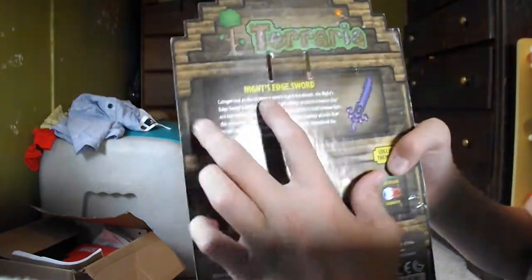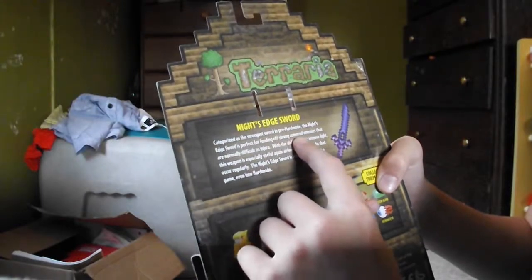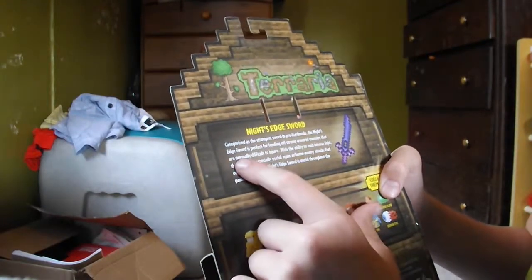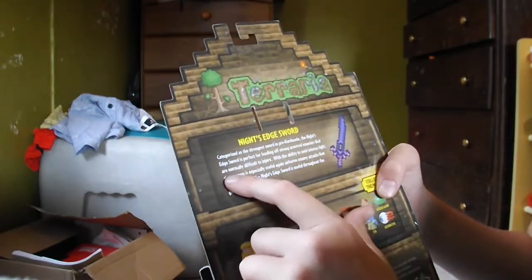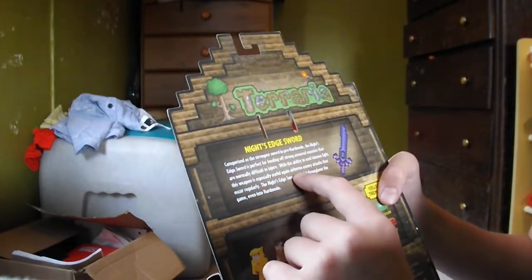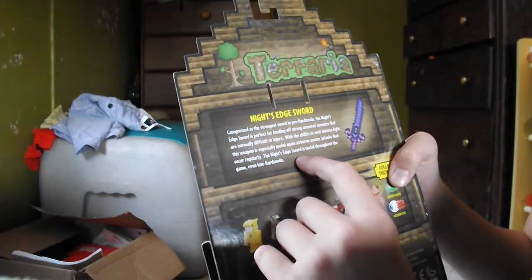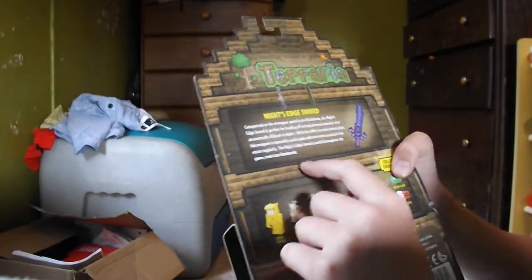And this is the description. It says: Knight's Edge Sword. Categorized as the strongest sword in pre-hard mode. The Knight's Edge Sword is perfect for fending off strong armored enemies that are normally difficult to injure. With the ability to emit intense light, this weapon is especially useful against airborne enemy attacks that occur regularly. The Knight's Edge Sword is useful throughout the game, even into hard mode.